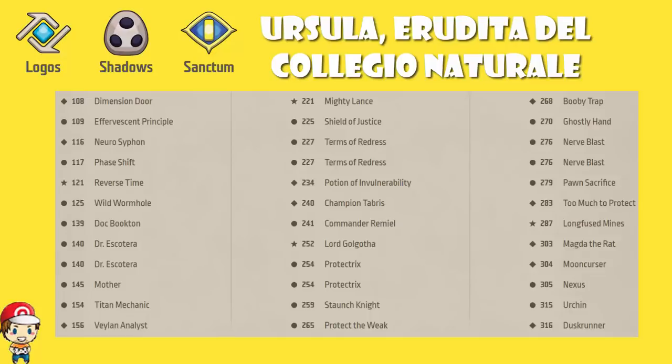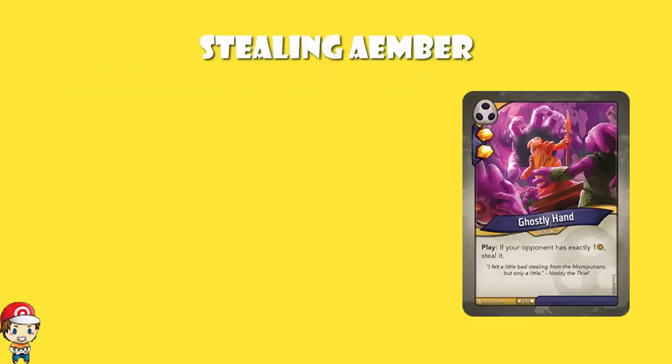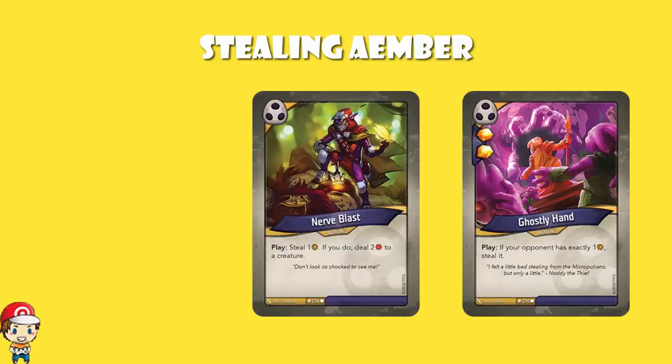We've also got some stuff in Logos and some of the Sanctum cards capture Ember as well. Starting with Shadows and this whole stealing Ember theme, we've got Ghostly Hand. Ghostly Hand basically says if your opponent has exactly one Ember, steal it — that's often not going to work, but you do get two Ember when you play it, so that's quite nice. Nerve Blast, two copies, lets you steal an Ember, and if you do, deal two damage to an enemy creature.